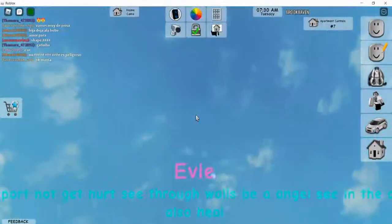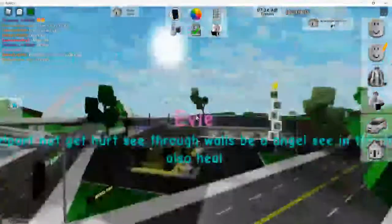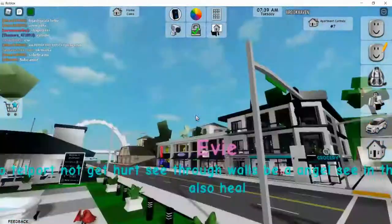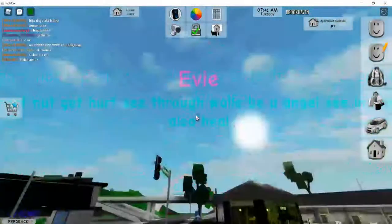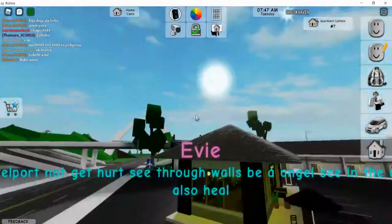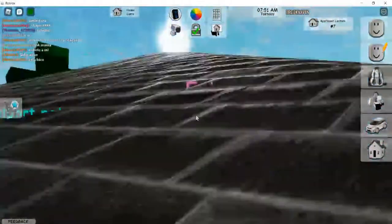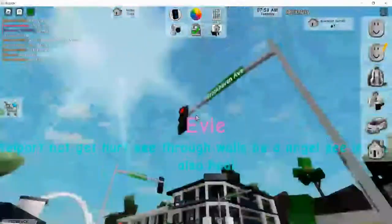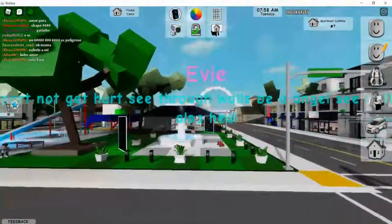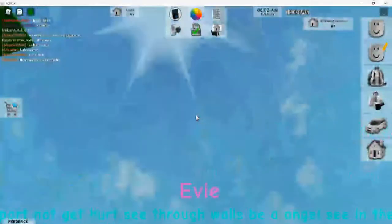I'm actually flying. If I get out into first person mode, I'm probably gonna drop. Oh yeah, that's gonna happen. I'm actually showing you I'm flying. I'm gonna go fly on top of the kitchen. Yeah, see, I'm on it. I'm flying — it's kinda like water, you're floating in the water. That's why you go down.